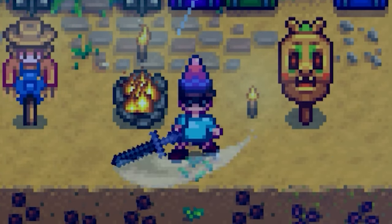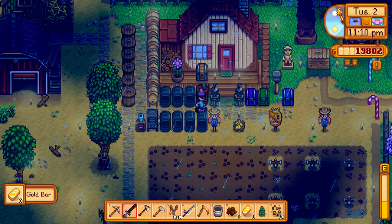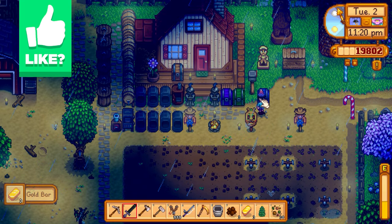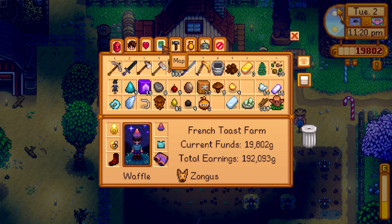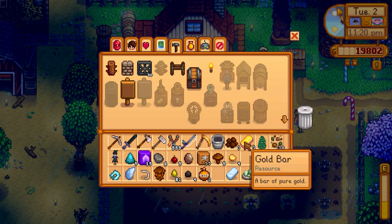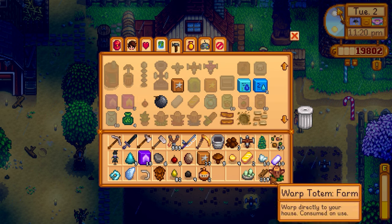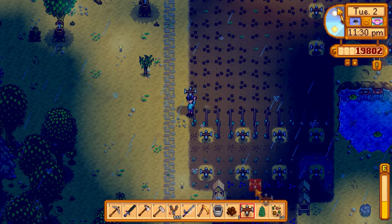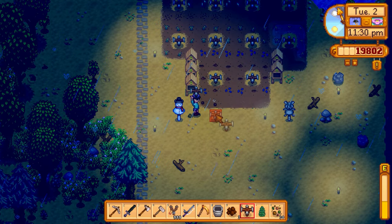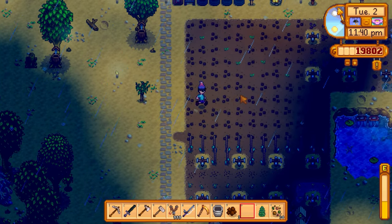Welcome back to Stardew Valley. Last time I left off it was the first day of year two, and it's 11:20 right now — we ended last episode basically at the end of the day. We were smelting gold bars, and I want to make quality sprinklers. I placed one over here for the ancient seeds, so now those are going to be automatically watered, which is great.